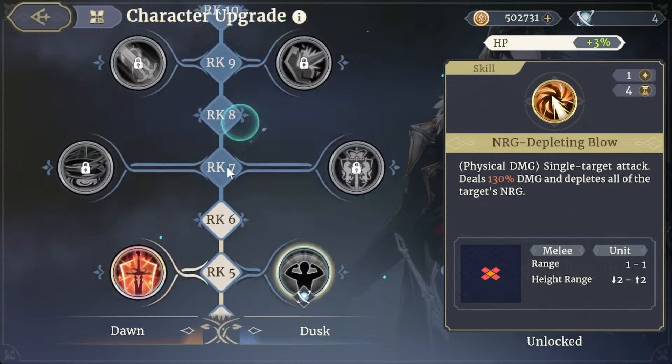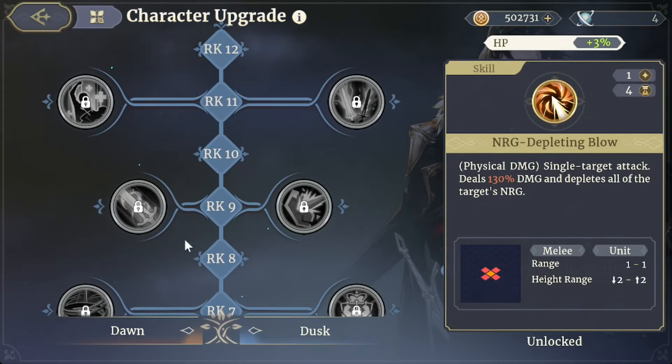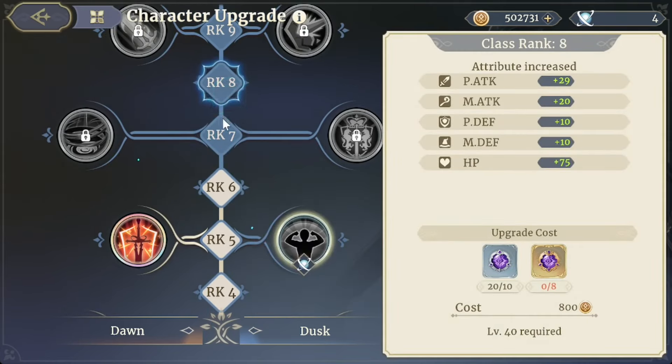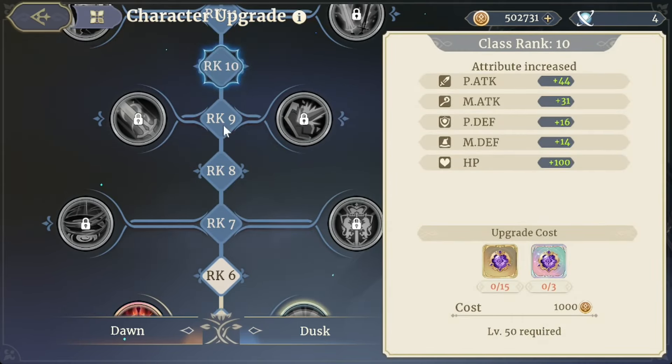We also have the ranking system — you guys already know this. This is how you get skills and passives for your units, and that's another way to increase your units' power. The amount of stats you get does increase the higher rank or class that you take your unit to.